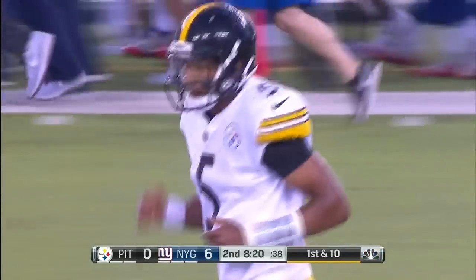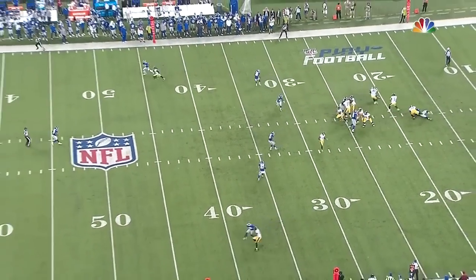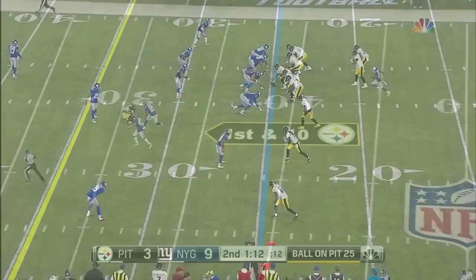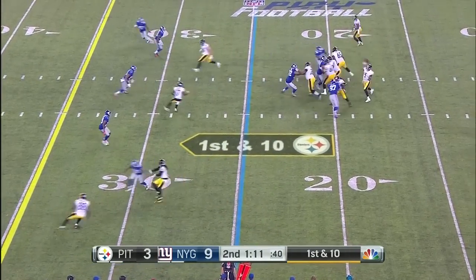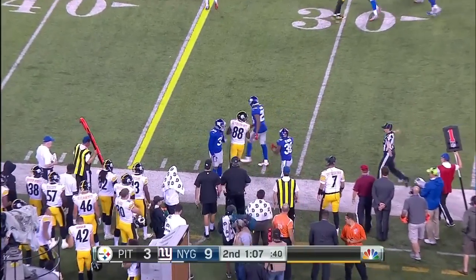Dobbs steps away from some pressure and finds his receiver Colby Hamilton, who falls to the middle of the field, sees it, makes his way over, and just falls down. Dobbs from his own 25 at first and 10 completes it to Darius Hayward-Bey.